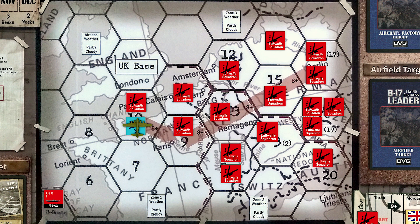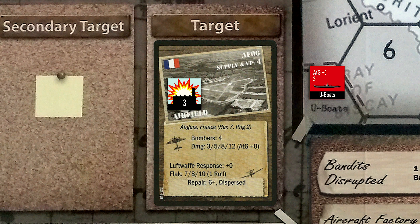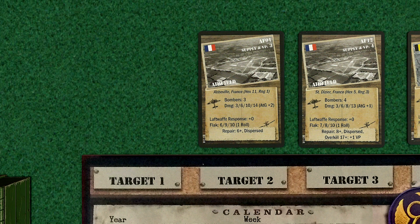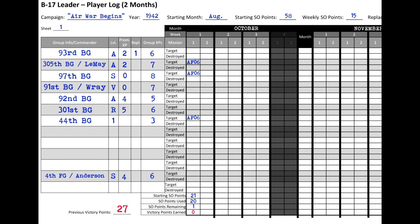Since the bombers are currently in Hex-10, we'll remove the marker from that space. The 97th also receives one experience point for the bandit's destruction, and our bomber fleet makes it home safely. The enemy airfield received three points of damage, which falls into the light damage range. We replace the numbered counter with a light damage marker, and place the airfield card back in the target row. Our first mission of the month was a poor one — no victory points were awarded, but the 97th did shoot down a bandit, which gives them two experience points. The 305th, 44th, and 4th fighter group all receive one experience point.